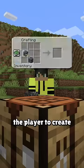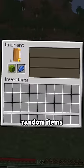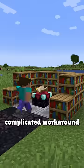The unobtained Minecraft speedrun category requires the player to create or acquire items that weren't meant to be obtained. So while you aren't able to enchant random items normally, speedrunner Hiyoka found a complicated workaround.